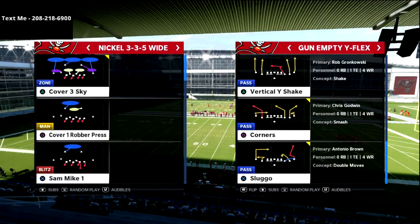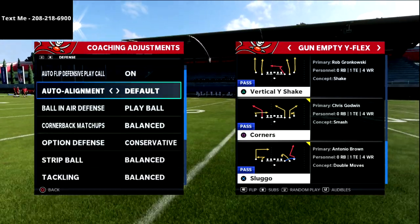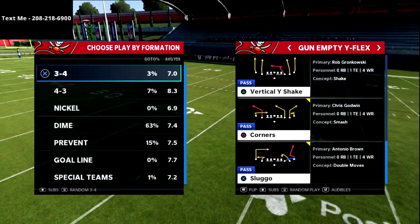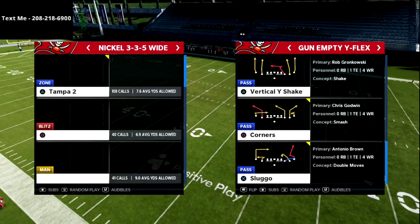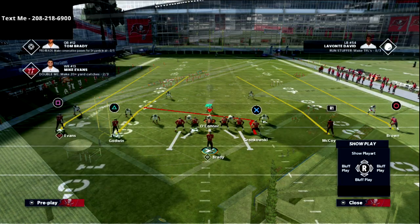Now defensively I want to show you — coaching adjustments: auto flip is set to on, auto alignment is set to default. I'm going to come back out in Nickel 3-3-5 Mike Blitz 3, and now I'm going to come out in five-wide verticals.